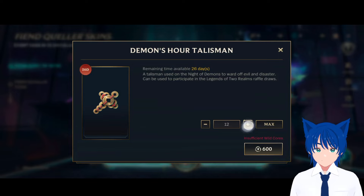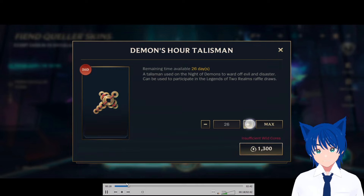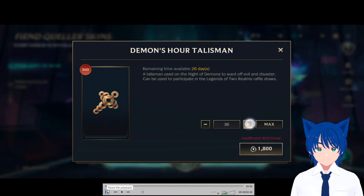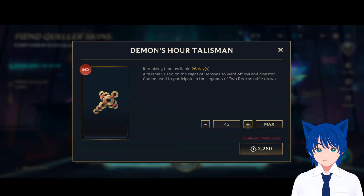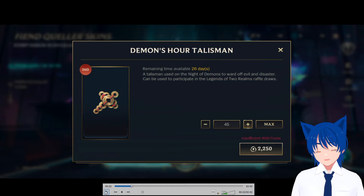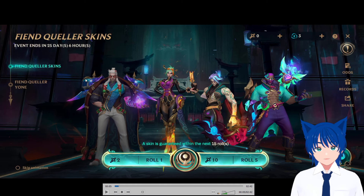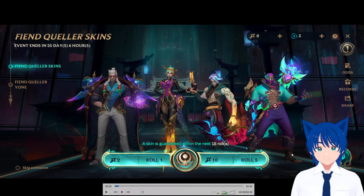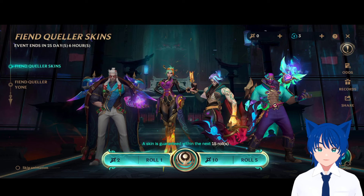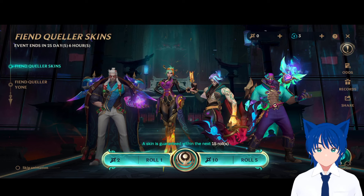So doing the math here — it's 750 for the rolls. But wait, I think I did my math wrong. It's not 15; it's actually 70 dollars. It's 10 for five rolls, not one for 750. I was like, oh, I thought it was gonna be that cheap — never mind, that was wrong. So if it's 10 for five rolls and you need 15 for a skin...